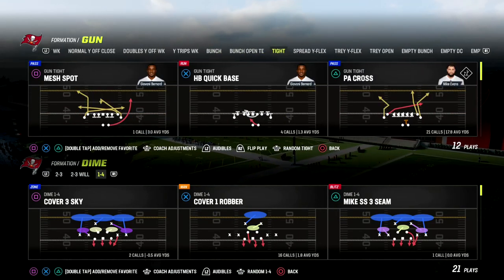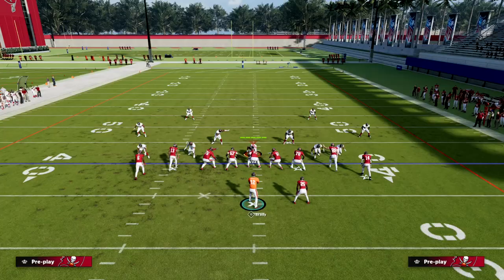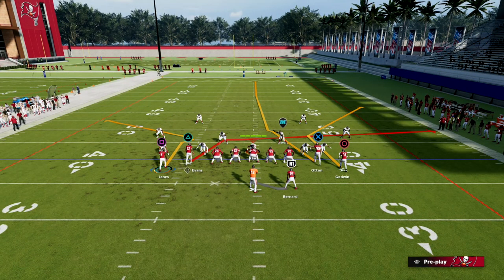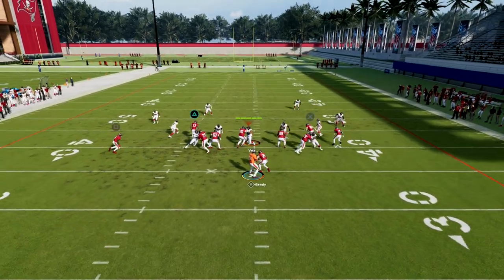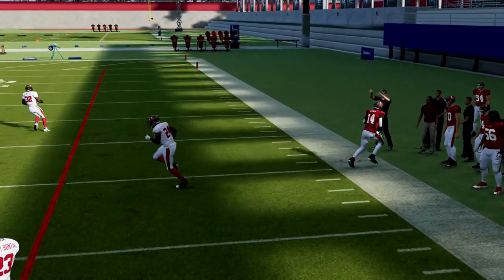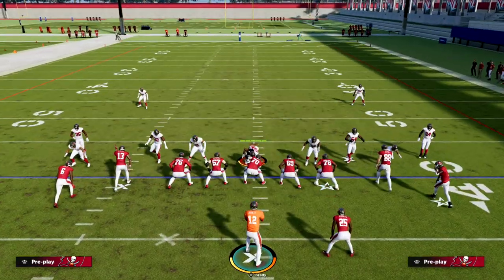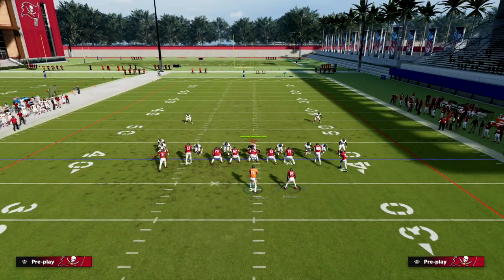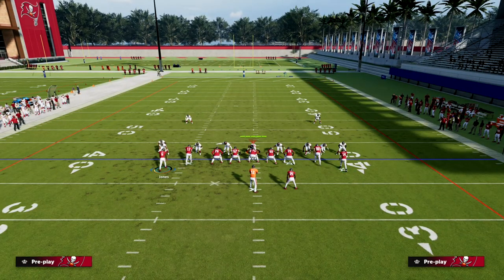You want to run this with the ball on the right hash. The setup is really simple: motion this guy to the left, and as soon as you motion him put him on a C route, then snap the ball. Motion him, put him on a C route, snap the ball — and this little angled corner is one of the best man beaters in the game this year. This angled route to Godwin is one of the best routes in the game.